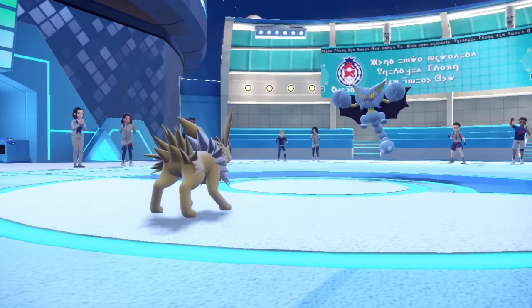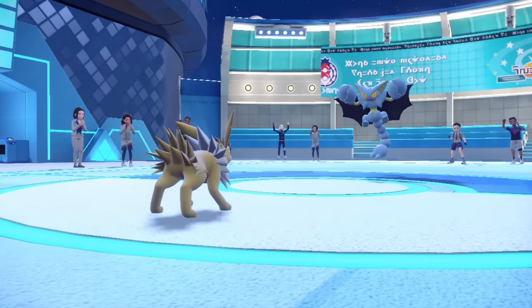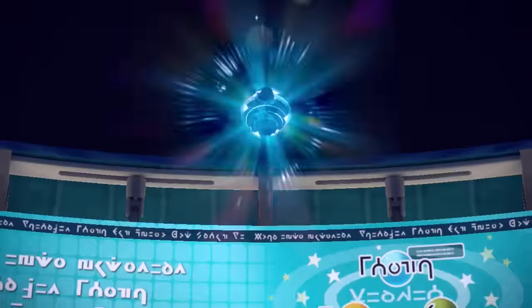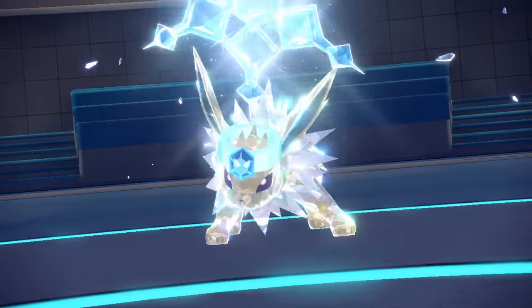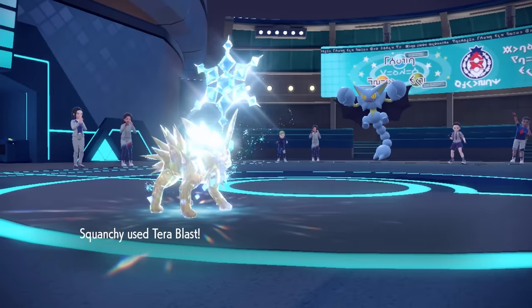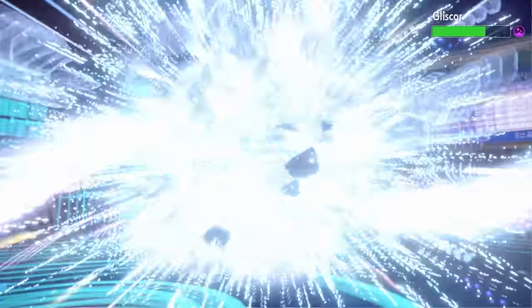Gliscor comes in and gets its Poison Orb. I have a Flame Orb, so I guess I'm kind of also a dick — but I'm not Poison Heal, and this thing is so annoying. I decide to commit the Terra and go for Terra Blast. It's more than likely they Protect because the average Gliscor just clicks Protect a thousand times. Turns out they do not Protect, however, and that absolutely blasts Gliscor into the Shadow Realm — a dead Gliscor.